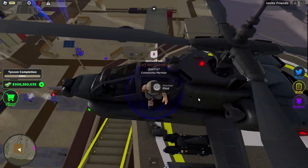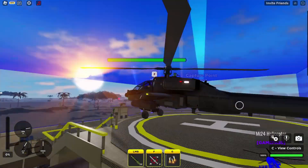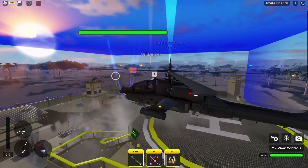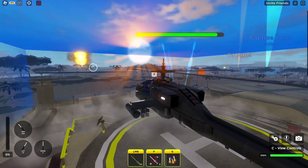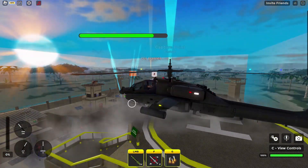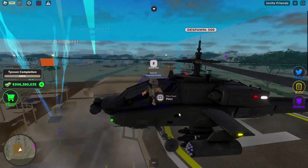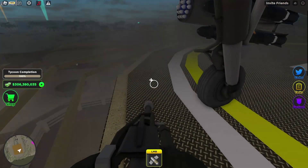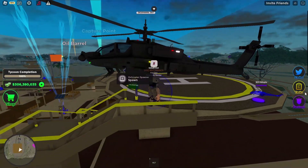There are two seats: the pilot and the gunner. The pilot drives. It has lock-on missiles with F and normal missiles with left click. And you cannot fire the gun — which is right there — I found out 10 seconds ago. The gunner controls the gun, so you have to have two people to get the full use out of it.